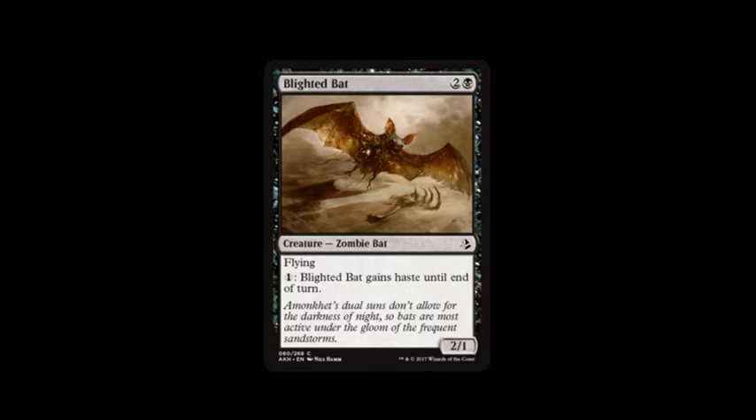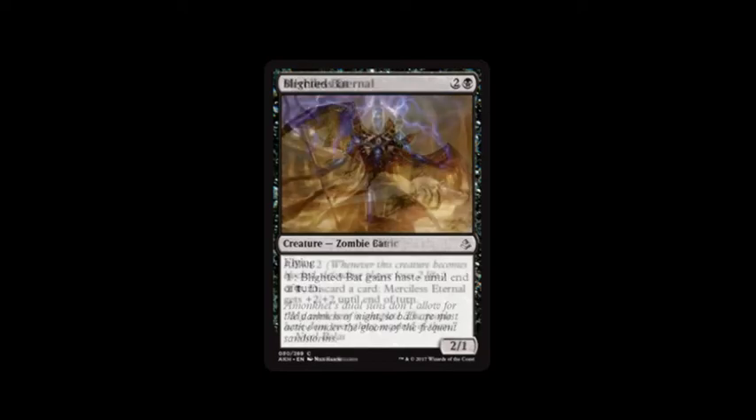Blighted Bat costs swamp and two. It has Flying, and you can pay one to give it haste until end of turn, and it's a two, one. For four mana total you get a flying, haste two, one that gets to attack. But if you don't pay for haste, it's three mana, you know.